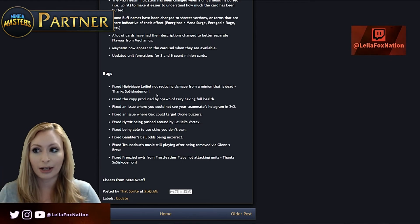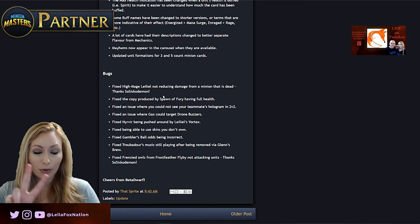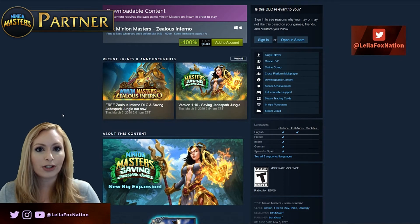There are other small bugs that have been fixed, with the big one being the Spawn of Fury issue. That's all the nerfs, buffs, and balance changes going on in game right now, so make sure you log in and check that out.